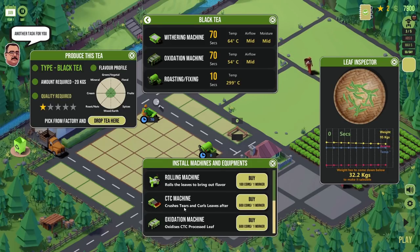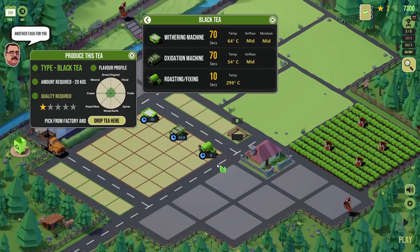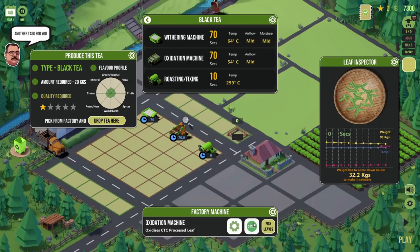We need an oxidization machine — let's get that in for 600 coins. We take the withered leaves and put them into the oxidation machine, configured for 70 seconds at 54 degrees Celsius, mid on the oxidation setting. I'm glad we have our book because I like drinking tea an awful lot, but all this stuff is a whole new world. The weight comes down a little during oxidation. Incidentally, while this process is happening, I'm having a lovely cup of tea myself, sipping whilst things go on — a game where you can have tea and not be rushing around.